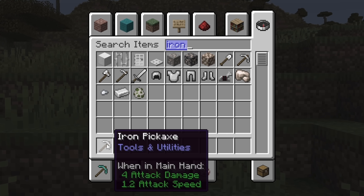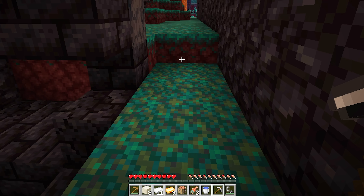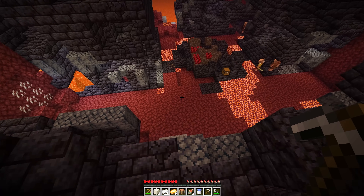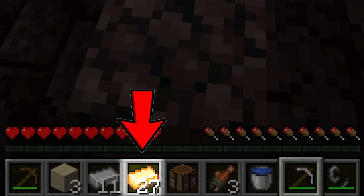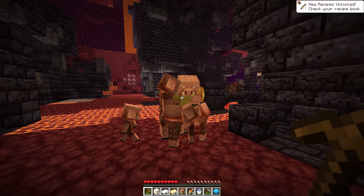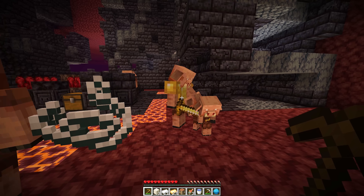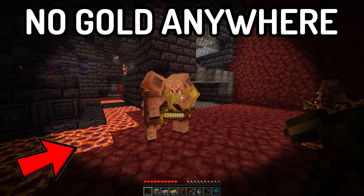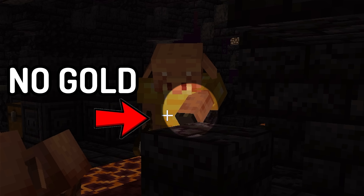He clearly cut the video to get an iron pickaxe in creative mode, as he knew you couldn't mine gold blocks in the bastion without one. What's even funnier is he literally had enough iron to craft the pickaxe normally, but still decided to cheat. Using this pickaxe, he enters the bastion and successfully collects 27 gold ingots. But the piglins appear to be making trades without any gold being in their hands, and the runner still has 27 ingots in his hotbar, meaning he hasn't even dropped any for the piglins to trade with.